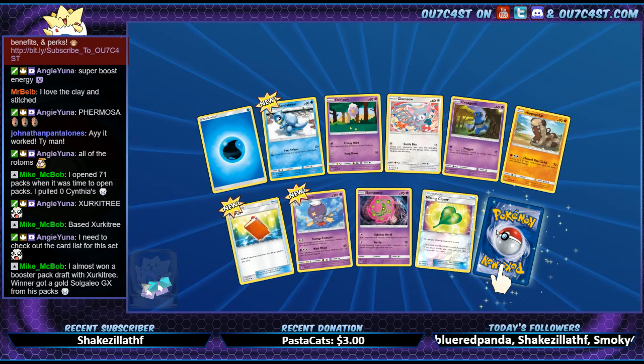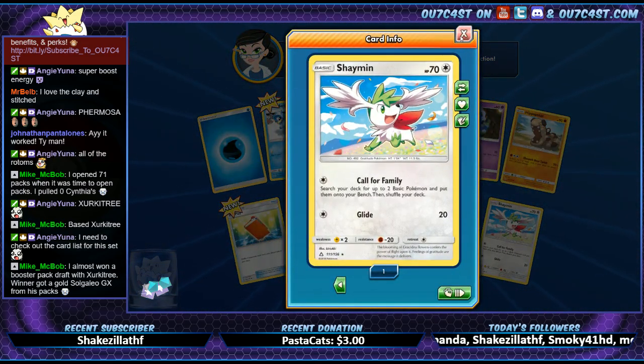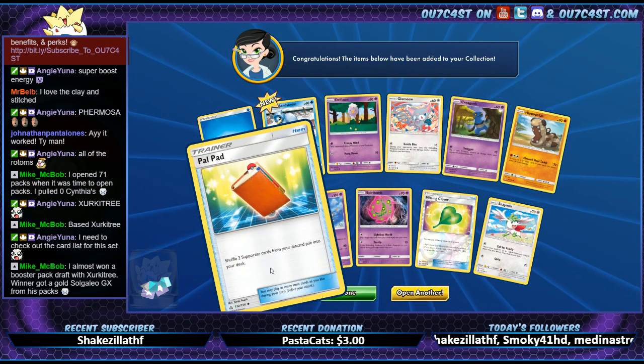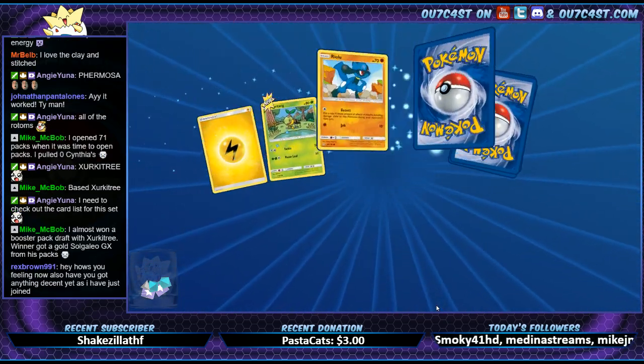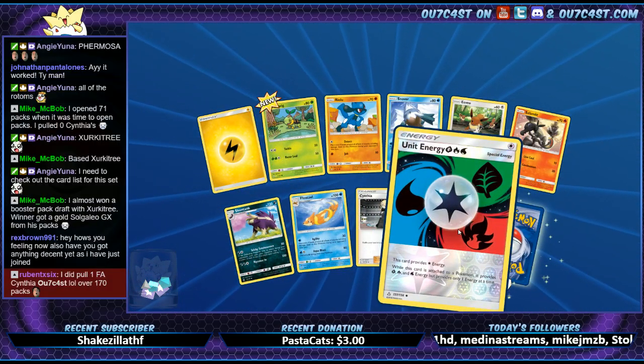Alright, Missing Clover's holo and Shaman — Call for Family. Pal Pad: shuffle two supporter cards from your discard pile back into your deck. Unit Energy — Grass holo.